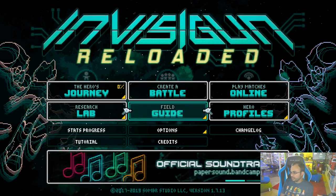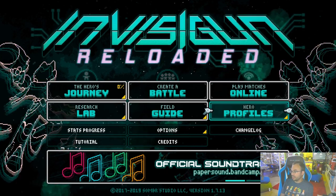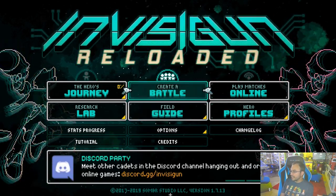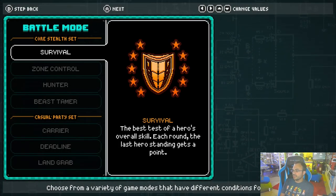There is a Research Lab to learn about the game, a Field Guide, all the hero profiles and stats, a tutorial if you wanted, and of course some options and credits. Let's go ahead and dive into the Creative Battle to show you guys some of the modes and how this game actually plays. In the battle, you can see that there are a few different varieties.